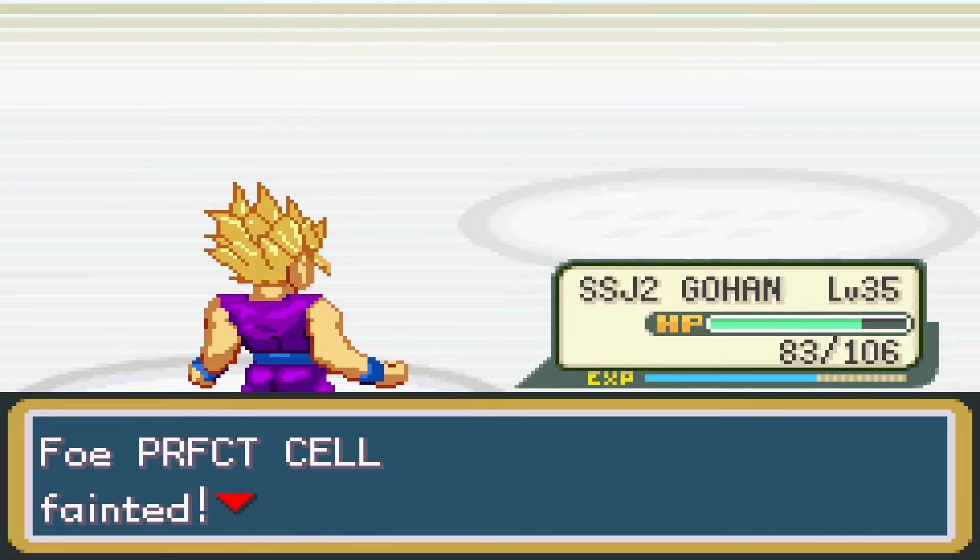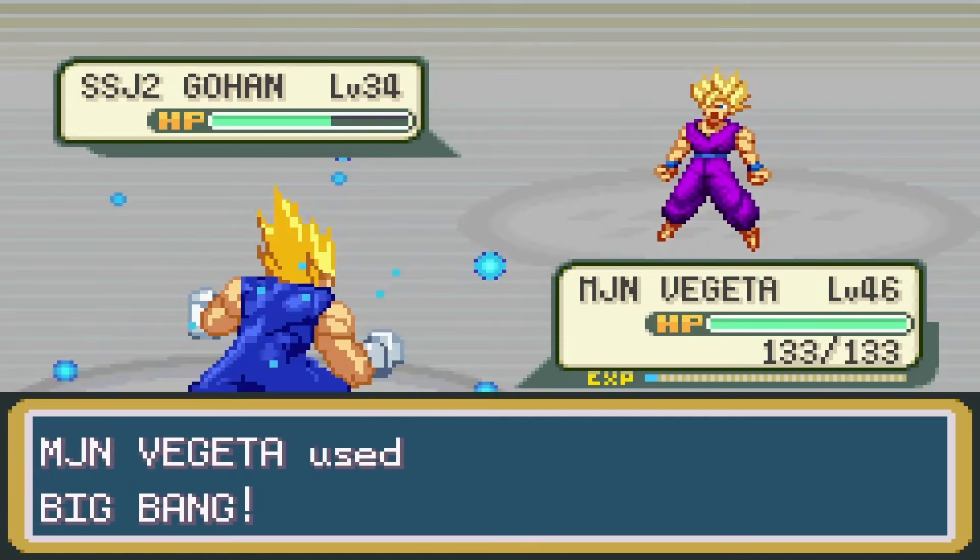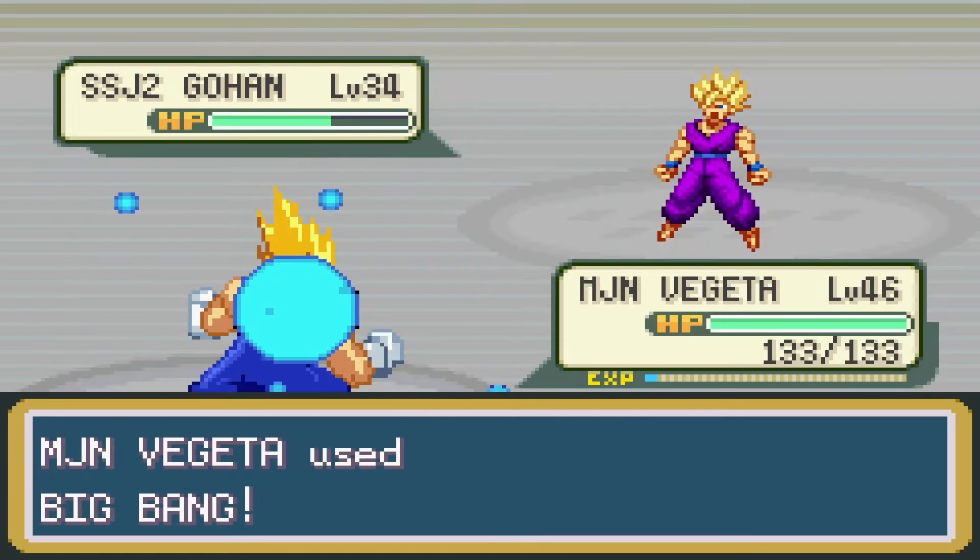Up next was Bulma's last fighter, a Super Saiyan 2 Gohan. I sent out Uzaru, which did not go as planned, so I sent in Fujita, who took him out with one Big Bang Attack. Four badges down, four to go. After defeating Bulma, I used some tea to go to Satan City and was ready for the fifth gym. While in the fifth gym, Future Gohan became a Super Saiyan.